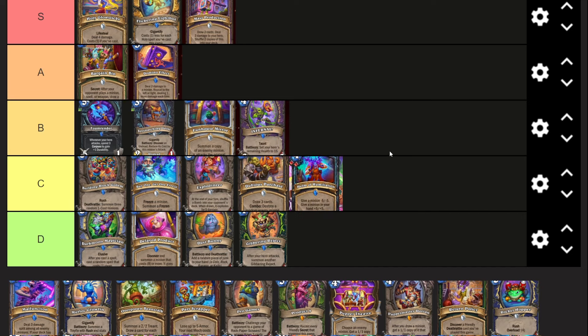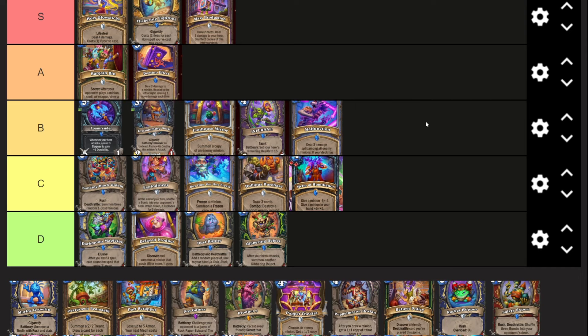Helm of Humiliation - four mana, two blood rune, give a minion minus five minus five, give it in your hand plus five plus five. There's a Paladin card that's three mana: set a minion to one-one, give its remaining stats to a random minion in your hand. That's similar but three mana makes it a lot better. Two blood runes also means you can't run this in Rainbow, and Hand Buff Death Knight is not really good by any means. I think this card is kind of mediocre - not terrible, but not amazing either.